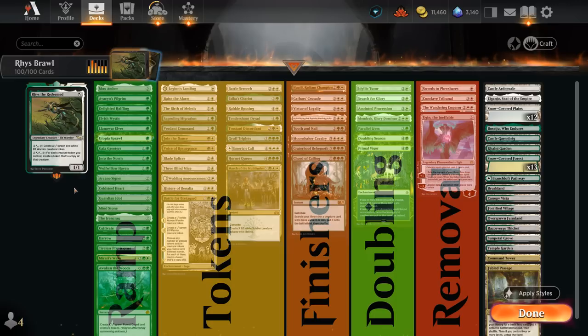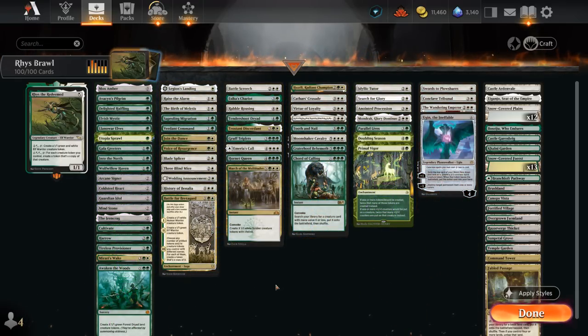Starting with the mana acceleration featuring some new cards like Utopia Sprawl as well as the Iron Crag as a new 2-mana ramp artifact. Then we continue with our cheaper token makers as well as some of the more expensive ones that can make a ton of tokens all at once — a great way to potentially recover from a sweeper effect.